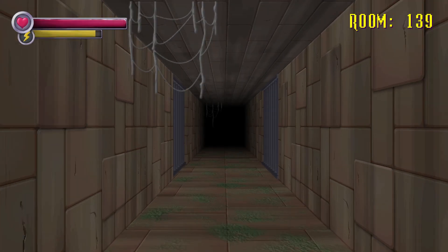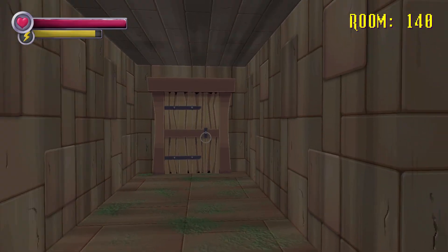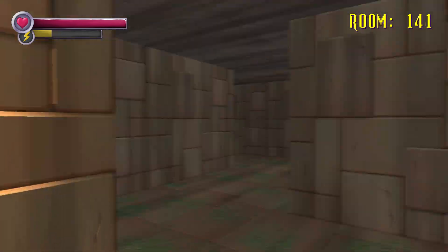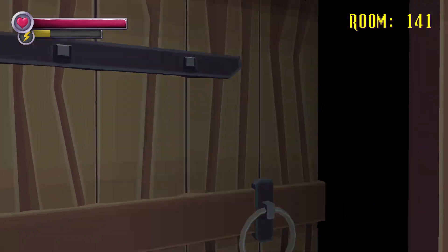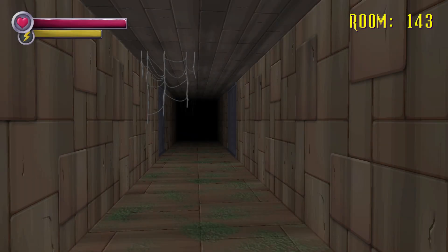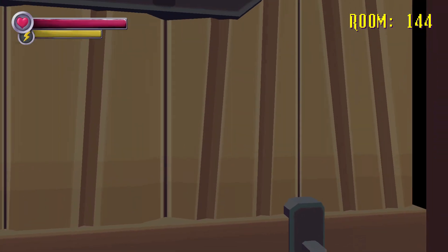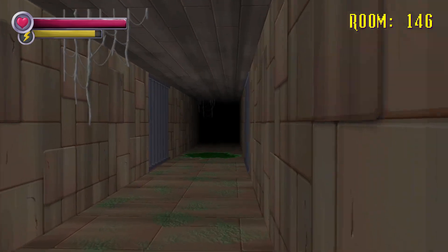Room 139, almost there. We can do it. I just wonder if we will be chased one more time, because we still got 10 rooms to go. We've got a brain, but we don't need this — we have to go this way, I guess. There you go, room 142 and room 143. I don't see any holes in the wall, so hopefully we can make it to room 150 without being chased once more. Open. There's slime again, so I'm sure we're gonna be chased by the slime guy.